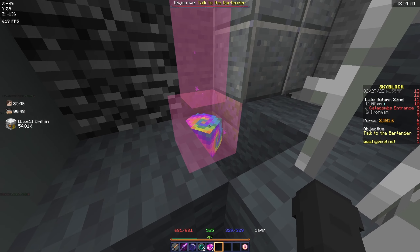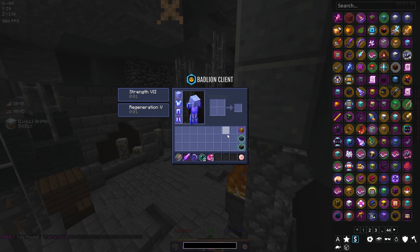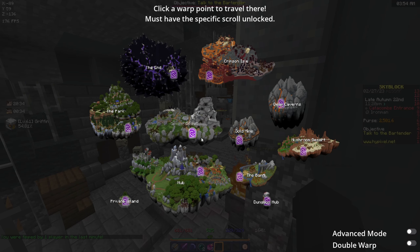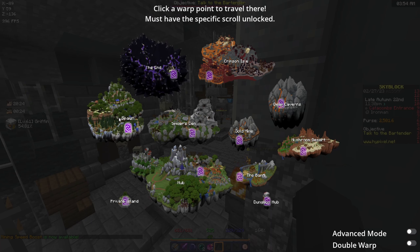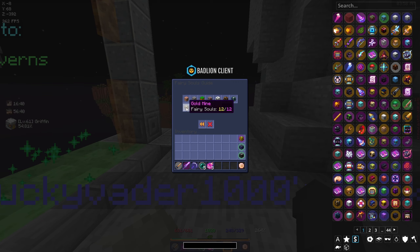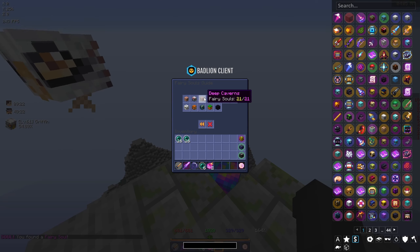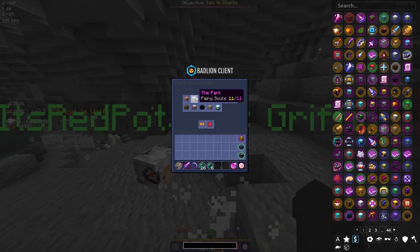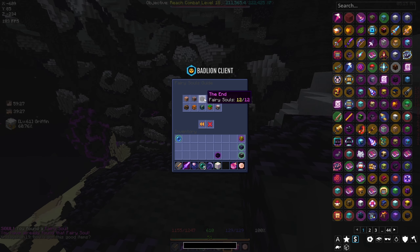This is my last fairy soul for the hub — boom! In the quest log we now have 79 out of 79 hub fairy souls. I'm going to repeat this across all explored islands: Gold Mine, Deep Caverns, Mushroom Desert, the Barn, Spiders, the End, and the Park. Deep Caverns done, farming island done — the Barn and Mushroom Island are combined — Park done, Spiders done, the End done too.